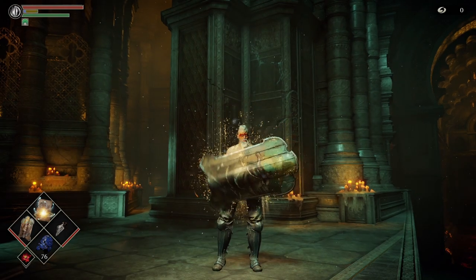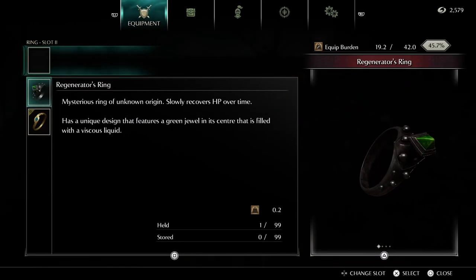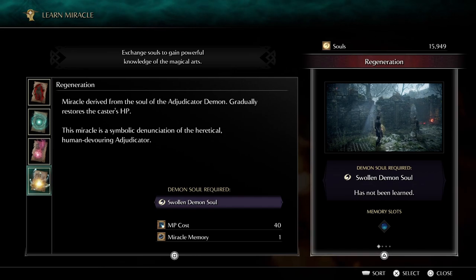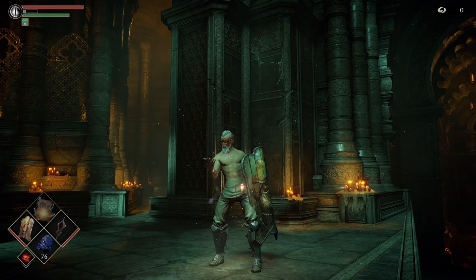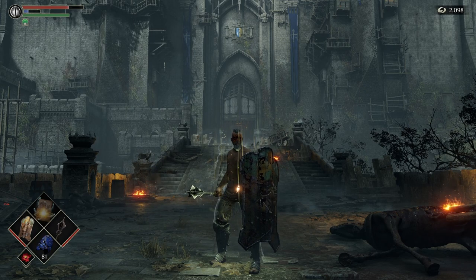Let's take stock of what we have already: the blessed mace plus one, the adjudicator shield, the regenerator's ring, and the regeneration miracle. All of this HP regen is going to stack. And here we are with our infinite HP regeneration. Brilliant.